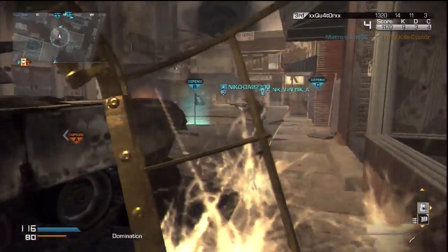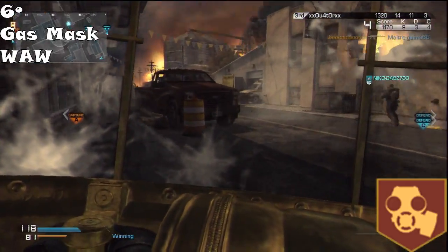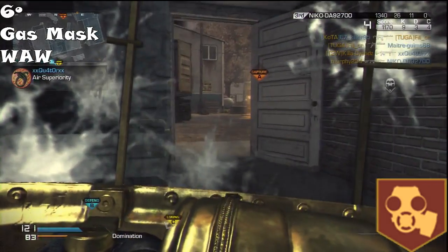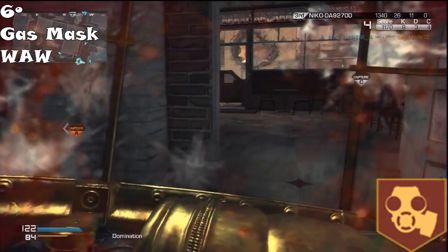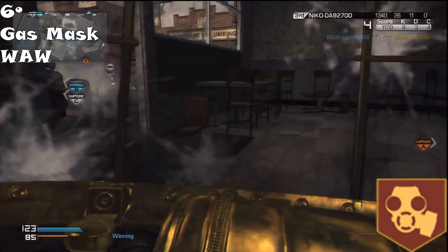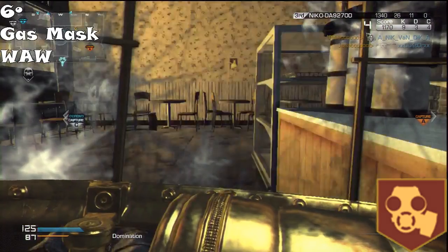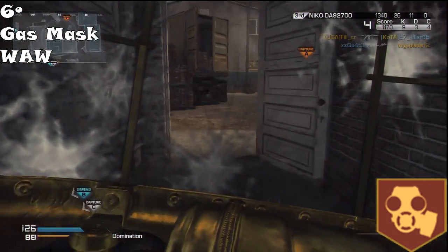Also from World at War, we have Gas Mask in number 6. This was the beginning of the Tactical Mask, which they made in Black Ops 1 — one of the best perks ever made. But the Gas Mask from World at War only makes you immune to Tabun Gas. No one uses Tabun Gas, and even when people do, you don't get killed by it. I've never been killed by a Tabun Gas grenade. You can just back out, get out of the Tabun Gas, go around it. It's useless.